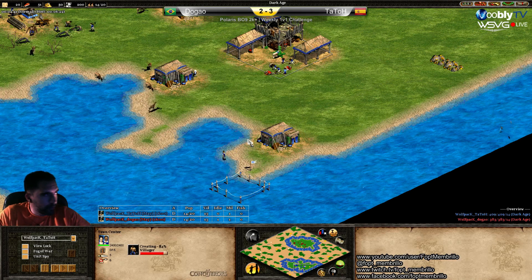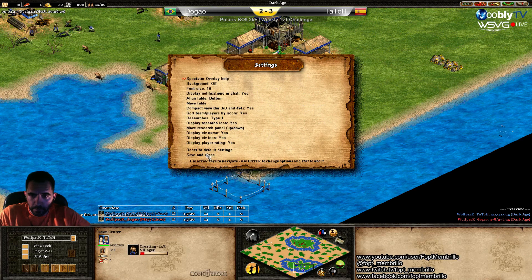But Dogao's spot is pretty much the same. He has three right where he's building the dock. No big advantage there.